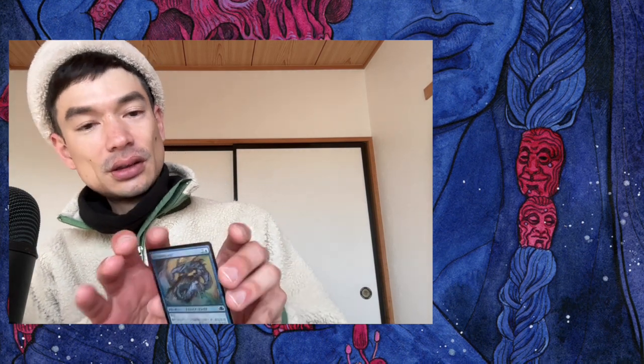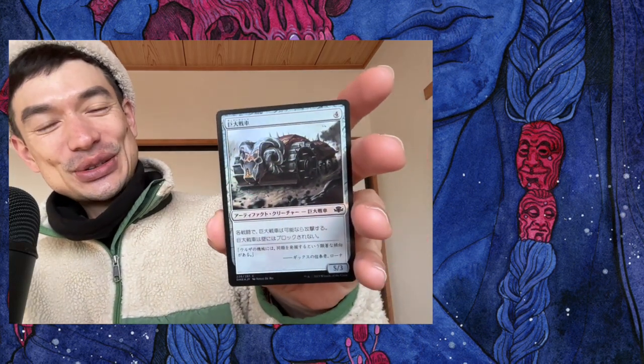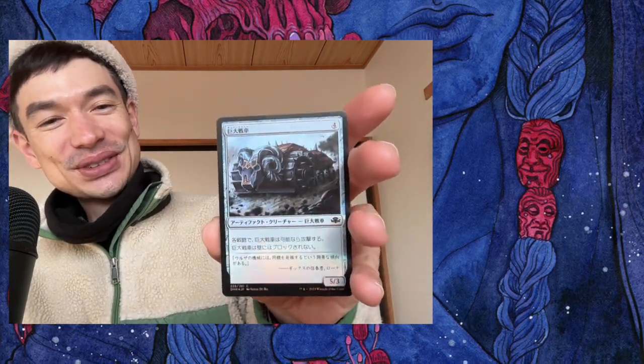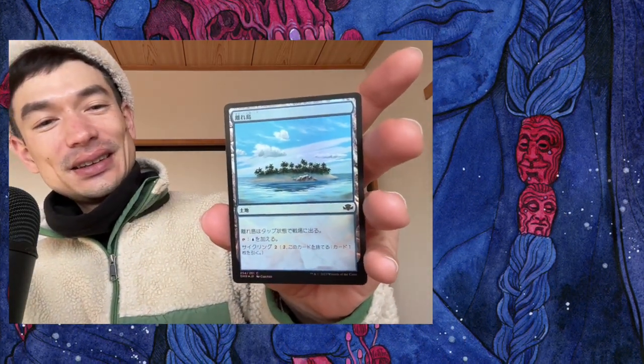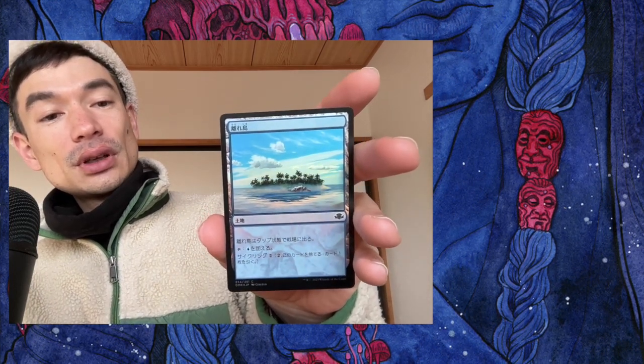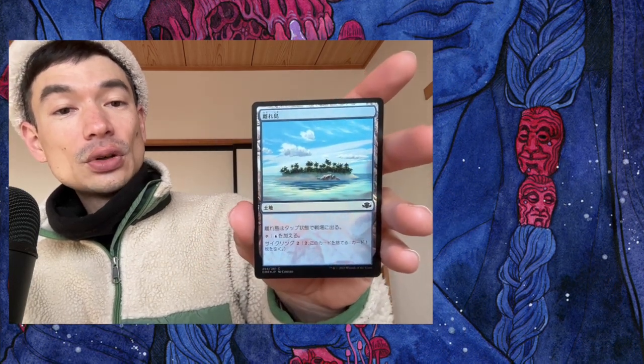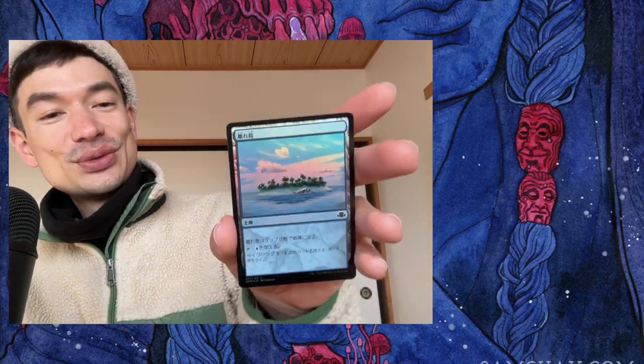What's this? It's a drake — common. I don't think I have anything to say about this. And another Juggernaut, this is the modern frame foil — no one cares. And this was really cool to get — this is a Lonely Sandbar, I think. It's a cycling land, just an island that comes into play tapped, which is not good, but you can cycle it. If you draw this very late in the game when you don't need lands anymore, you can toss this and draw a different card. And foil — very cool.